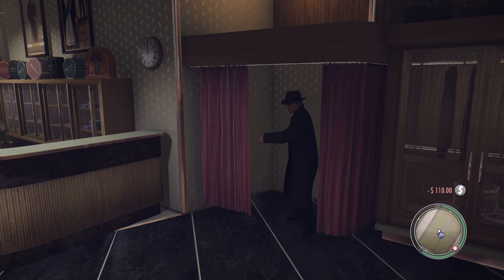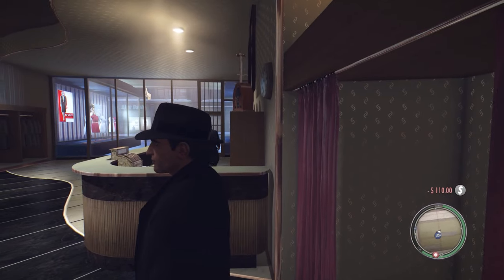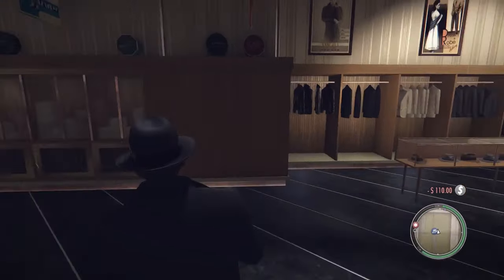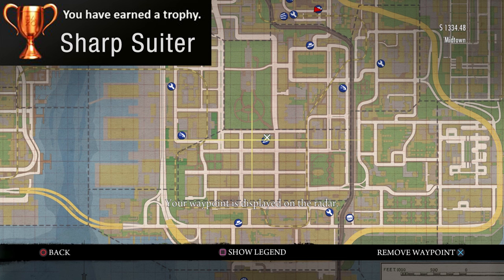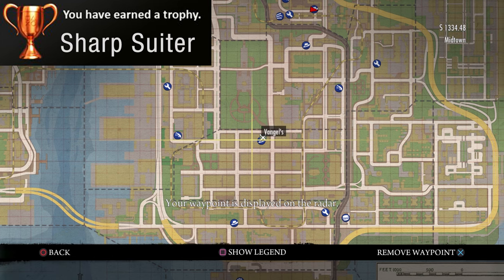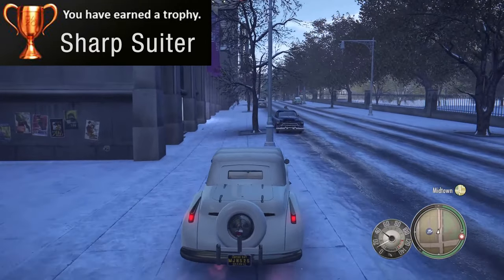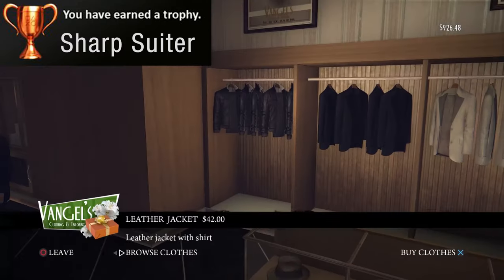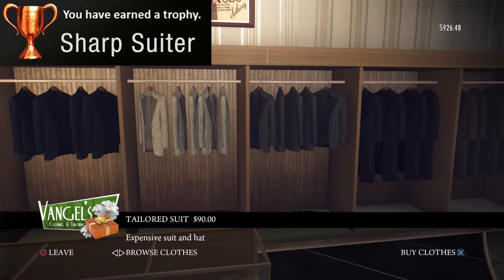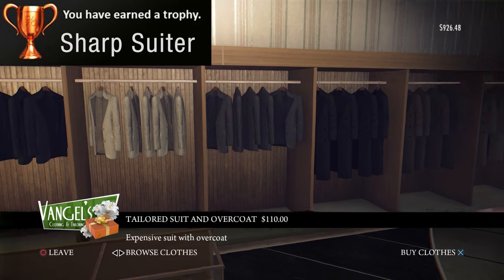Now that you're a made man and swimming in money, you need to buy yourself only the best looking attire for the Sharp Suiter trophy. You get this trophy when you buy your first luxury tailored suit, and there is only one store in Empire Bay that carries them. The joint is called Vangles and the suit you purchase has to say 'tailored' on it. You won't be able to get this trophy anywhere else at any other store, and no casual suit is gonna cut it. Only the best for my boy Vito.